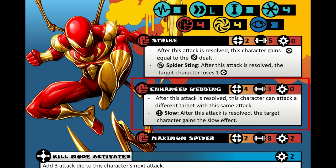Next we have Enhanced Webbing. This is a range of 4, strength of 3, and no power cost. At first you probably think this attack is weak, but let's see what it can do. After you resolve the attack, you can attack a different enemy too — so basically this is a double attack that requires you to pick 2 different characters, giving you 6 attacks in total. Also, it applies a condition of slow, which limits the mobility of a character so they can only move a distance of small.